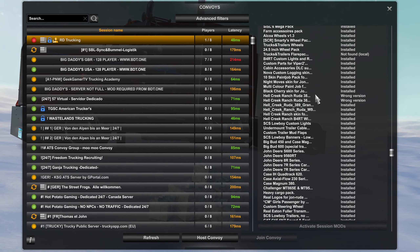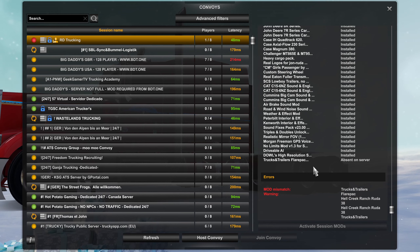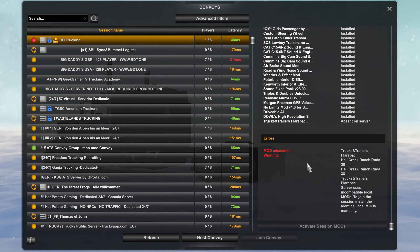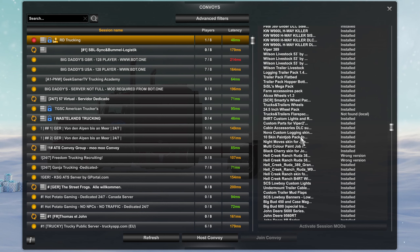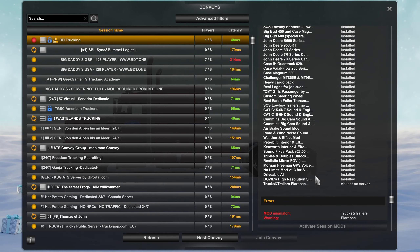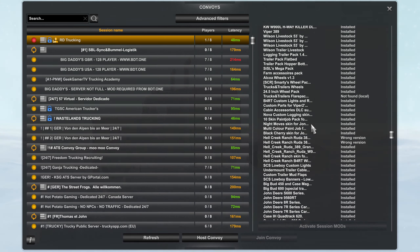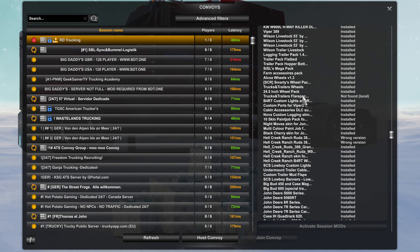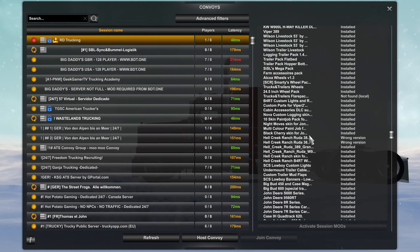That's going to be on c500. Wrong version — Hell Creek Ranch Ruta 389. Absent on servers: Trucks and Trailers Flare Pack. Errors: mod mismatch. So we've got three problems: the Truck and Trailer Flare Pack, Hell Creek Ranch Ruta 389 wrong version, and a mod mismatch. So we're going to share these files. C500 and I both have our own purchases of the John Ruda's stuff, so for the Truck and Trailer Flare Pack we can share that, and for the Hell Creek Ranch Ruta 389 I'm going to share those so I'll show you how we're going to do it.